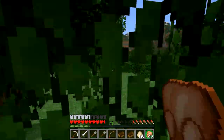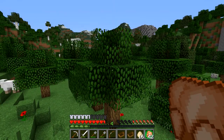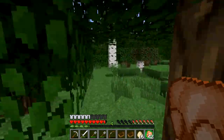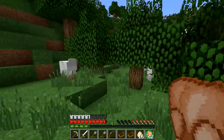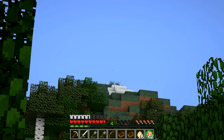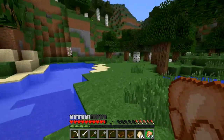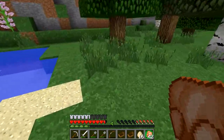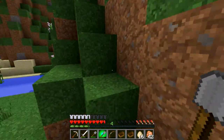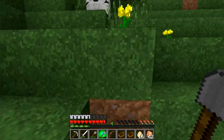I didn't exactly find the taiga, but using the new Minecraft physics, high elevations cause snow. Right over there you can see snow up on the mountain. If we can get to that and build a snow golem, I think we can get infinite snow for the server and for my cake house.